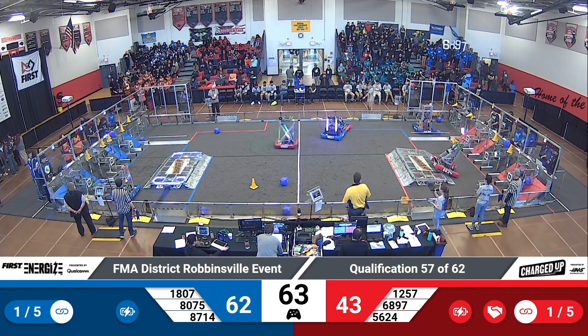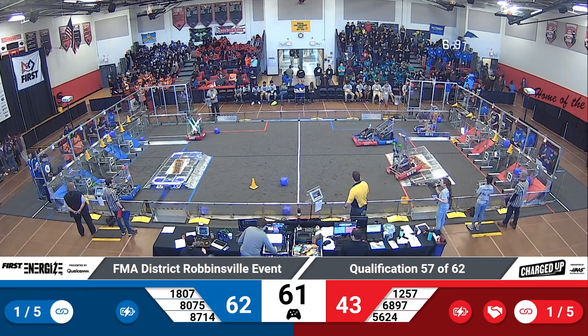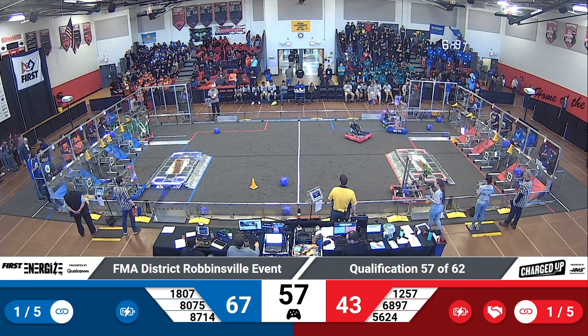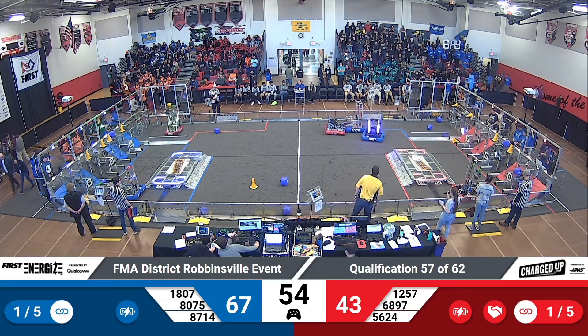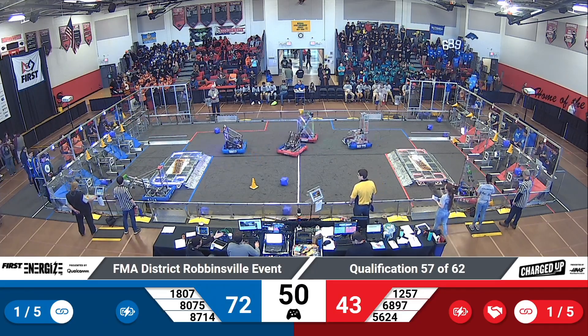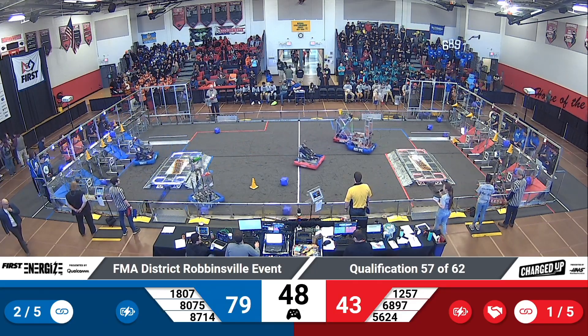Meanwhile, for our blue alliance, 87.14 looks to be a little caught up. They have a cone — we'll see if they can place it. That's okay though, because their alliance partners are moving across the field: 80.75 and 18.07 both trying to score for your blue alliance.